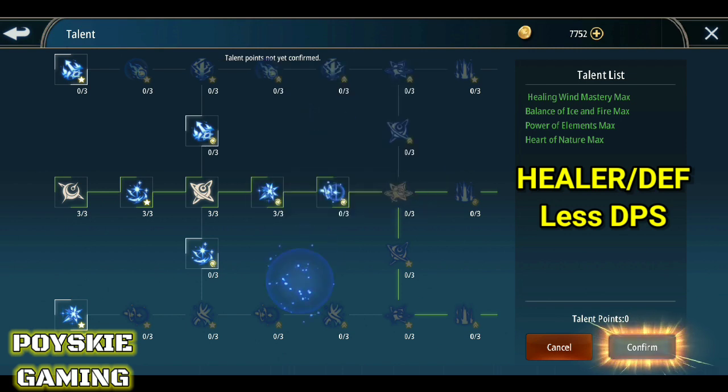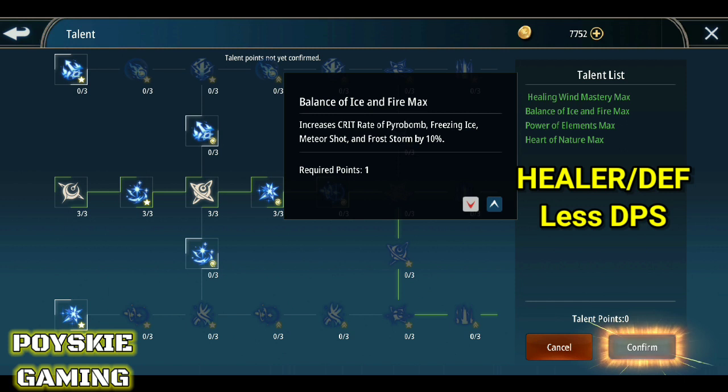Tapos naman, itong Balance of Ice and Fire — max yan. Increased crit rate of Pyro Bombs, Freezing Ice, Meteor Shot, and Frost Storm by 10%. So kapag gumamit ka ng mga skill na to, nakakapagpataas ng crit rate ng 10%.